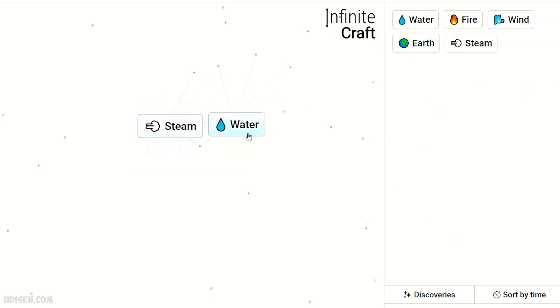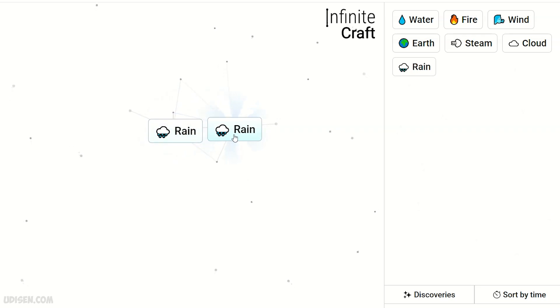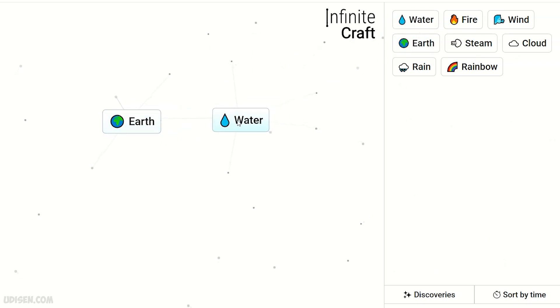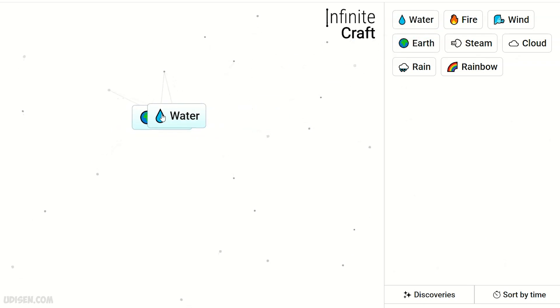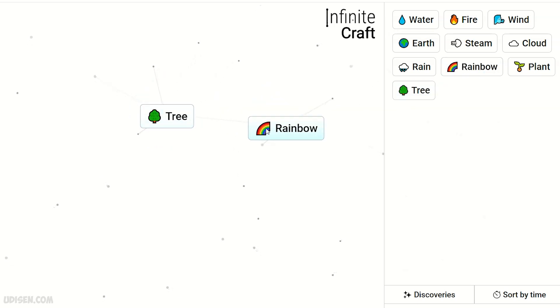Combine fire and water to receive steam. Steam and water gives cloud, cloud gives rain, rain gives rain+both. After that, water and earth gives tree and plant. Plant and tree, then tree and rain gives both.